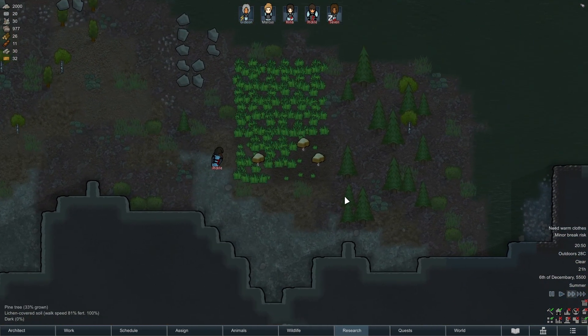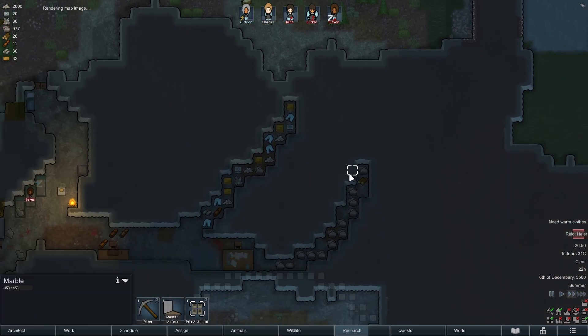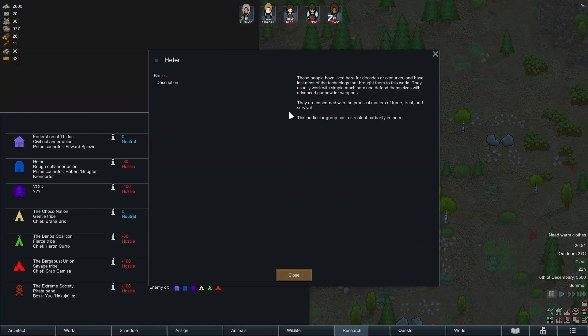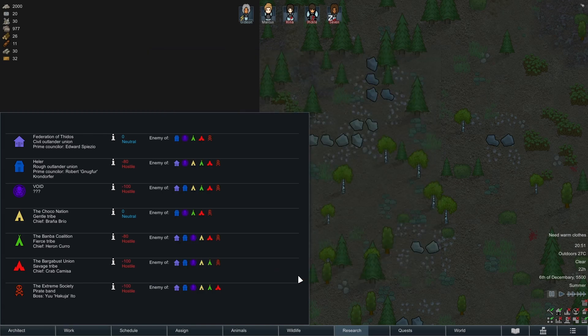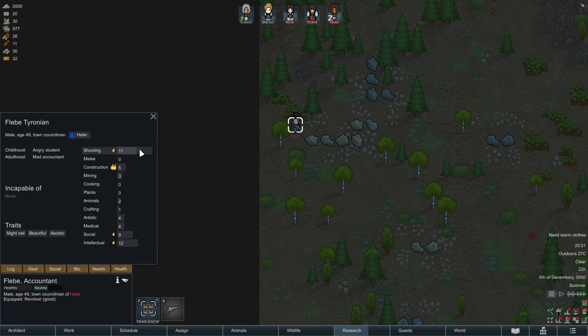Just a few moments later, the battle horn calls for us, as it seems that our colonists will soon fight their first raid of the series. An outlander by the name of Fleab has come to attack our colony immediately. With a shooting skill of 11 and a melee skill of 0, I think the best option right now is to wait for him around a corner and beat him with logs.